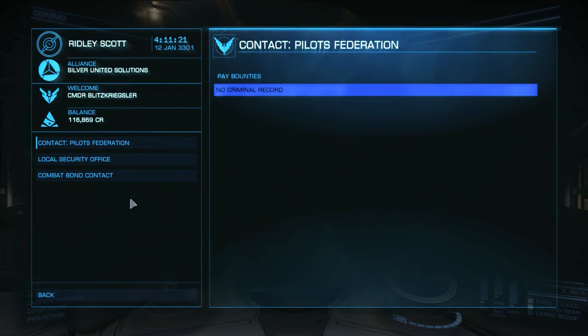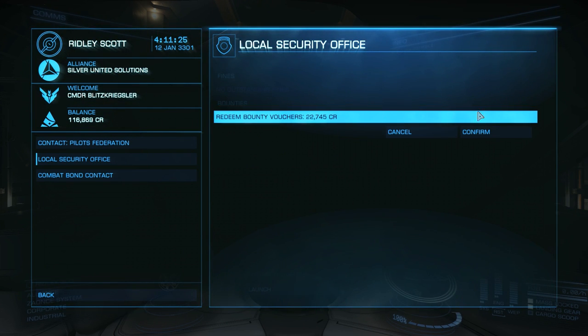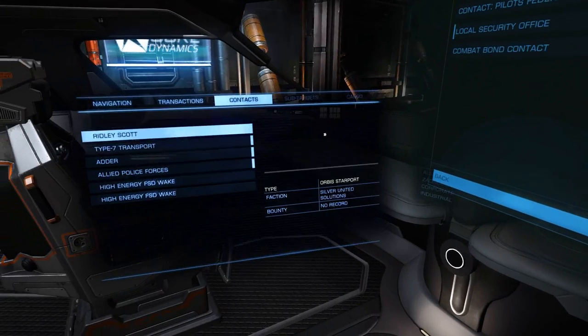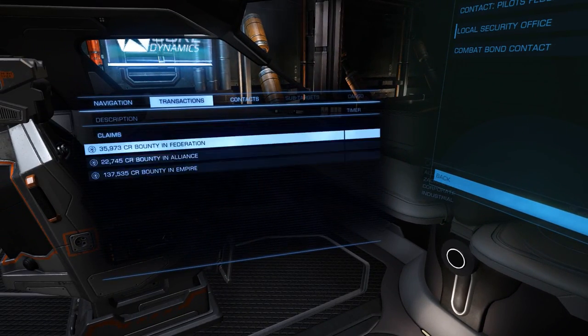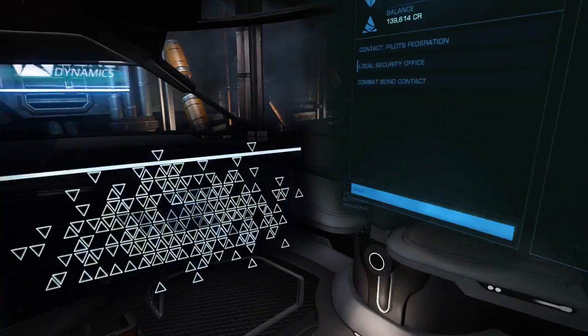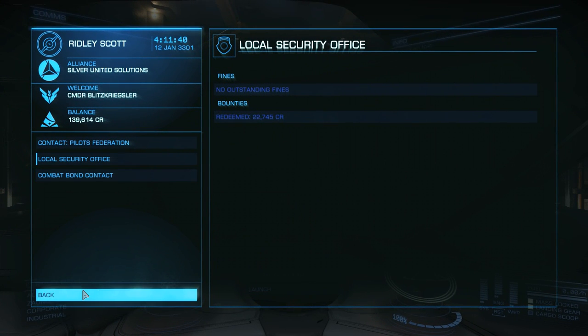We also have the contacts. We can look down - 22K in bond, and that's for the Alliance, I believe. I guess it hasn't updated yet. And there it went. So I redeemed that.